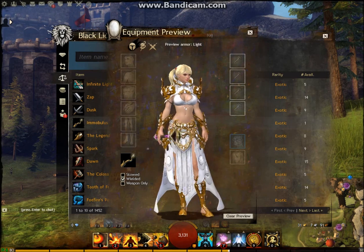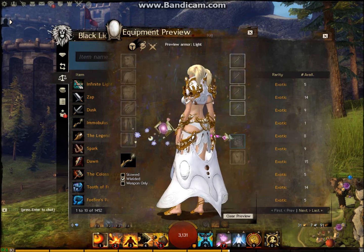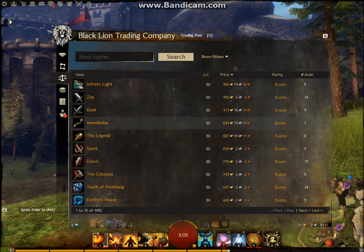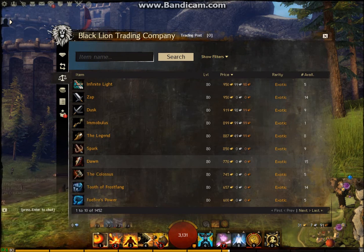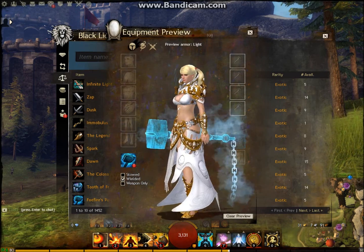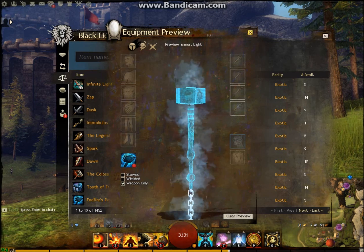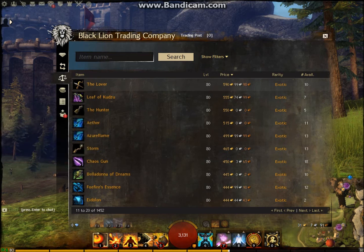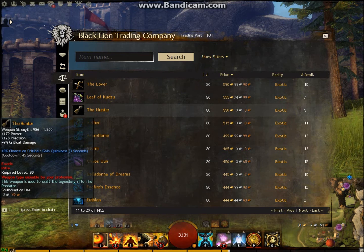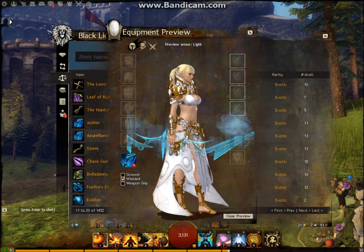This is going to take effect with the wardrobe coming into the game. You can equip a legendary skin to any of your other weapons. So if you have Infinite Light you can have that as a skin for any of your other characters as a sword. For example, my Bifrost on my Elementalist — I can have my Bifrost on my Mesmer. I can move the weapon around because it's now account bound, but I can also have the skin.